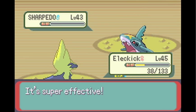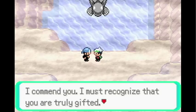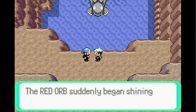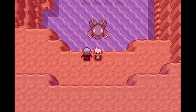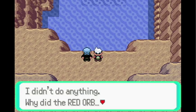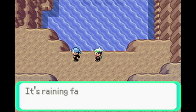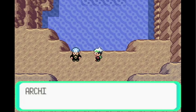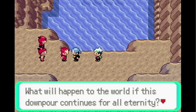So the Team Aqua leader Archie turned out to be a bit of a pushover and very easy to defeat. But now he says stuff and then suddenly the red orb interrupts him. Then it all goes silent — dead suspense — and then he gets a call from one of his members saying it's raining heavily. Hoenn is flooding! Hoenn is about to be drowned out by Groudon and Kyogre and their ultimate rage. Then Team Magma come along and say, 'What are you doing you stupid man, what have you done — you've drowned all of Hoenn!'